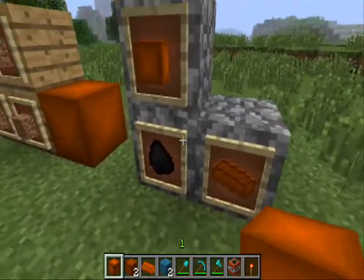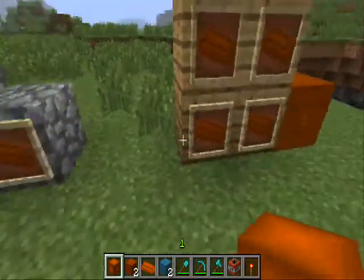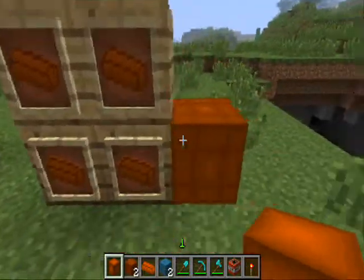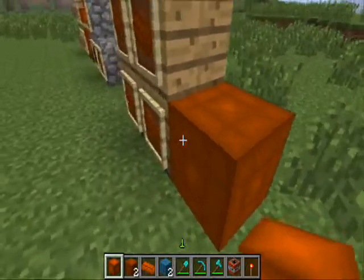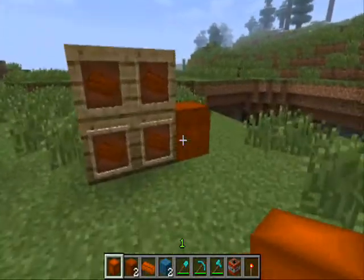What you can do with this block is use a furnace to smelt it and make a dirt ingot. With those dirt ingots you can put them in a four-by-four square again and you make one of these tough dirt blocks.